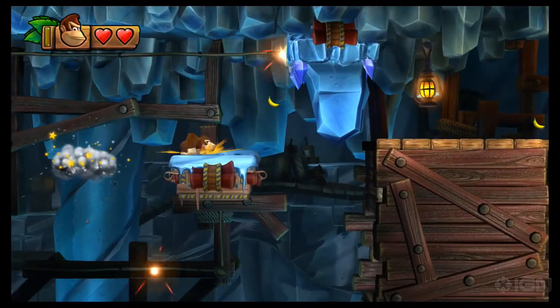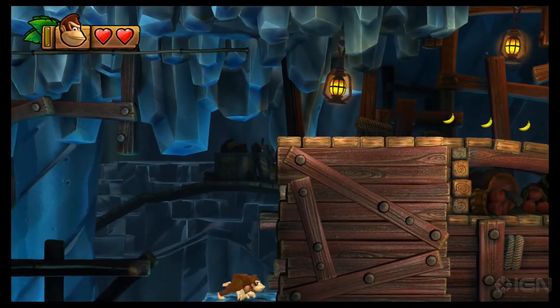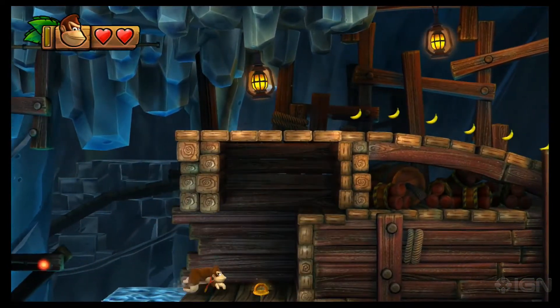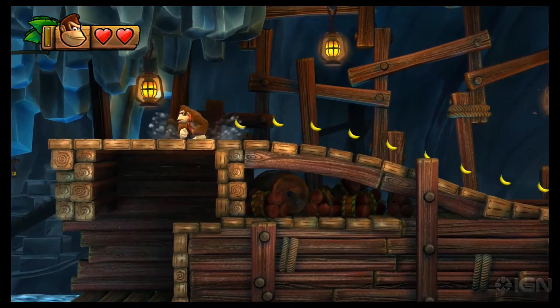Last puzzle piece coming up. It's actually in this wooden structure on the right. Drop down to the little icy platform and walk on in. Pull the plug and the final puzzle piece is yours. But we've still got Kong letters to find, so let's get to it.